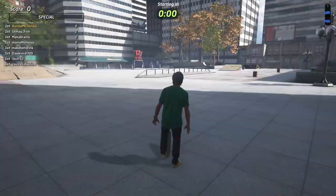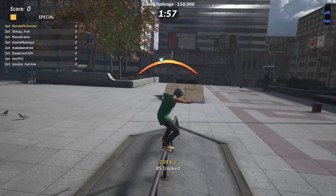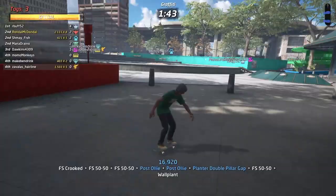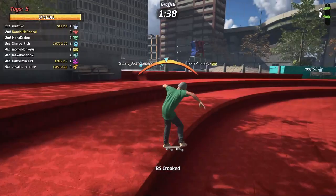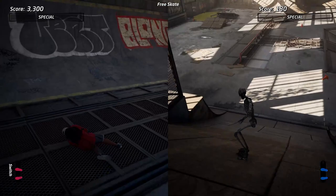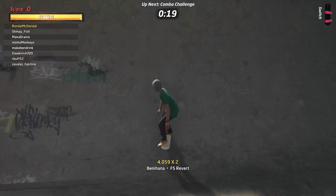As for its multiplayer, Tony Hawk Pro Skater 1 and 2 offers both local and online versus modes. A lot of the game types take after the original game's multiplayer. Horse also returns, and while it's mostly a great time, some infrequent frame-dropping can occur. It's a bit surprising, since you take turns trying to outdo your friend's score and it doesn't feel particularly demanding. Even more surprising is the fact that the split-screen modes don't come with these same performance issues. The online multiplayer, on the other hand, runs very well as it rotates through various modes in a lobby. It's an exciting way to hang out with friends, skate, and compete for the highest score.